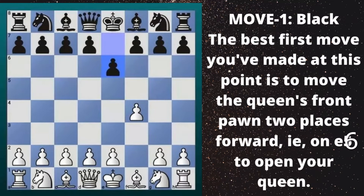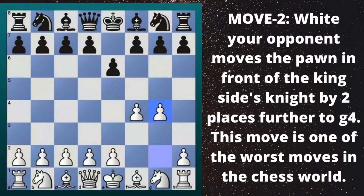Move 1 - Black: The best first move you can make at this point is to move the queen's front pawn one place forward, meaning e6, to open your queen. Move 2 - White: Your opponent moves the pawn in front of the kingside's knight by two places further to g4. This move is one of the worst moves in the chess world.